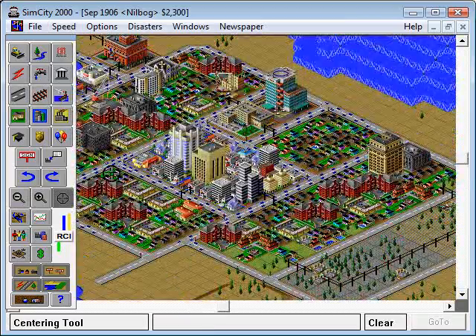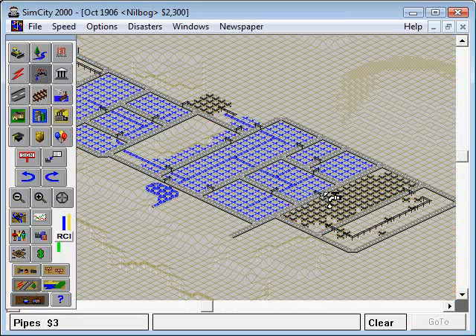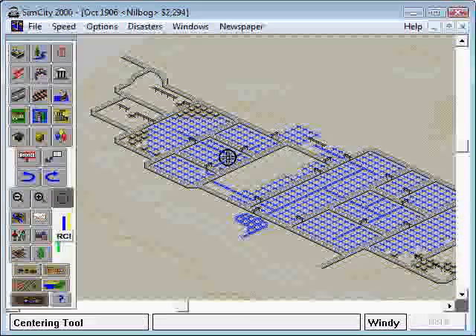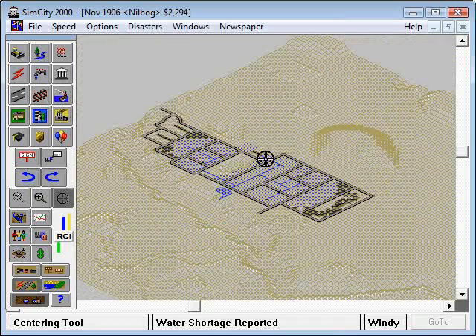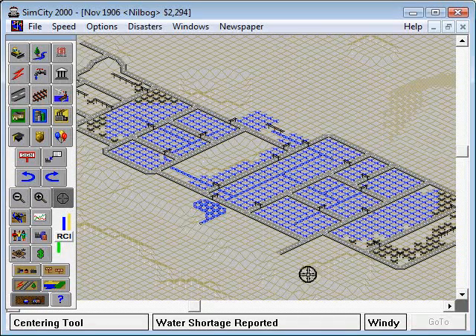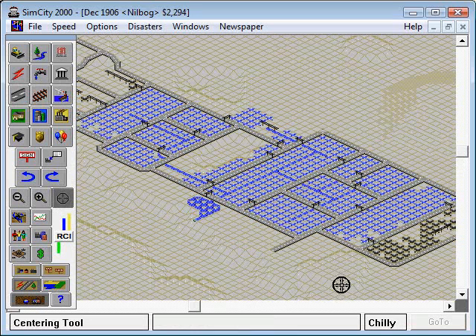Once things start building up here, I'm sure I'll probably have to put some more pipes in. Yep, they need water. It really does help to zoom out and take a look at everything every once in a while, just to make sure everything's hooked up. Next time we'll take care of this stupid water shortage stuff, and I'll get into some more interesting things. Alright, see ya — we'll be right back.